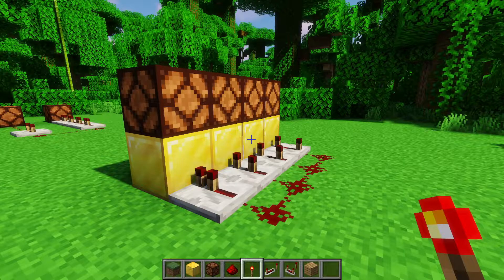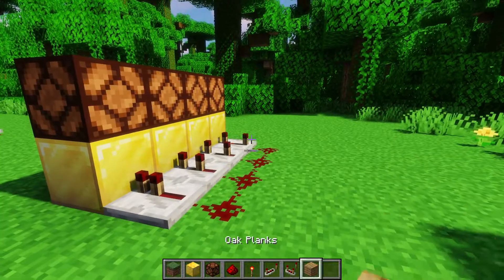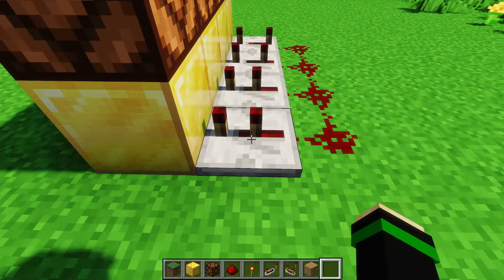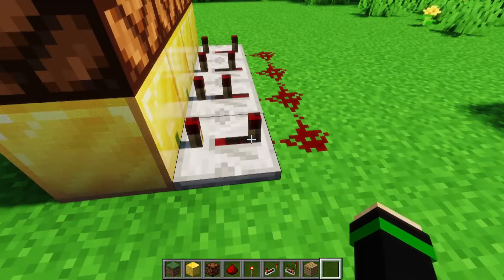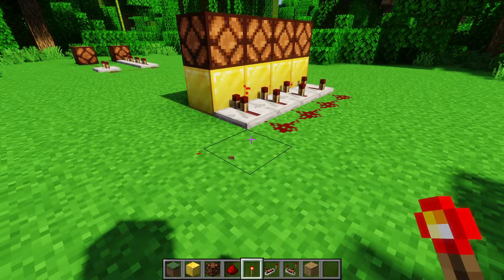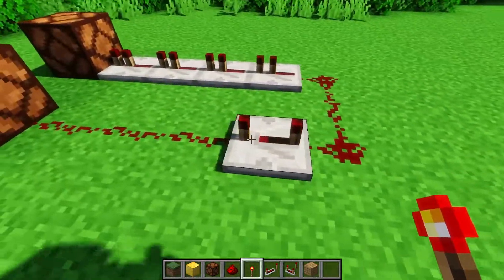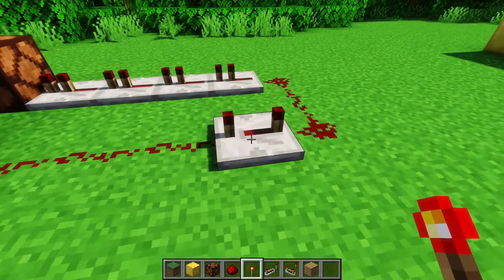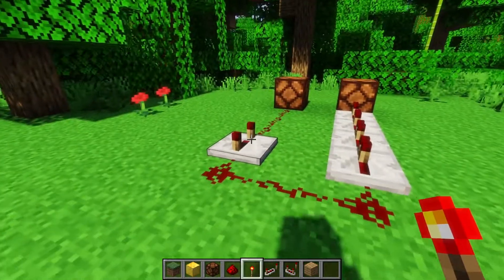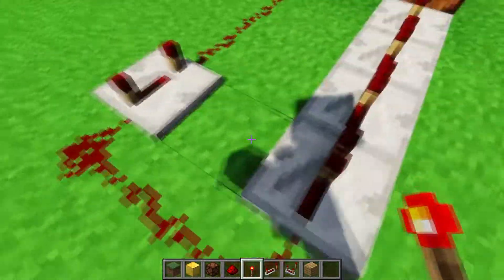Repeaters also allow you to adjust the delay from input to output. There's a minimum of one redstone tick, which is the default, and then every time you right-click it increases by one redstone tick up to four redstone ticks. We can see these lamps turn on at different times with their respective delays. However, the repeater also extends the pulse length to a minimum of whatever the delay is — so if the pulse length on the input is shorter than the delay, the new pulse length will be whatever the delay is.